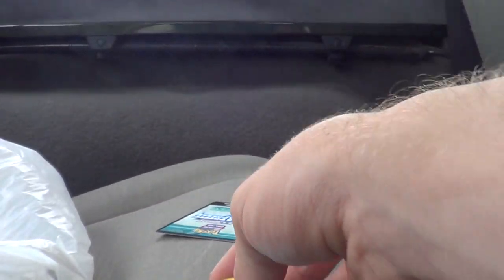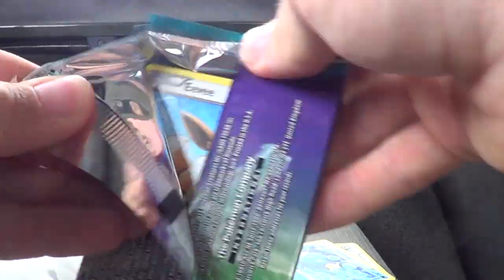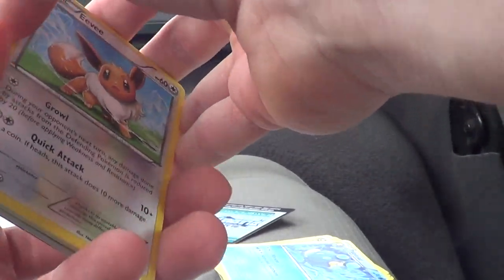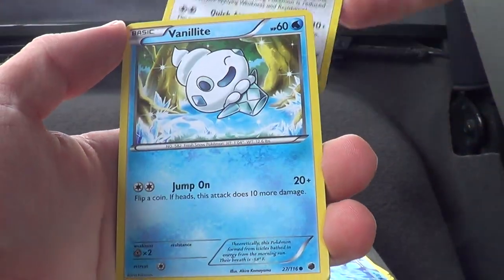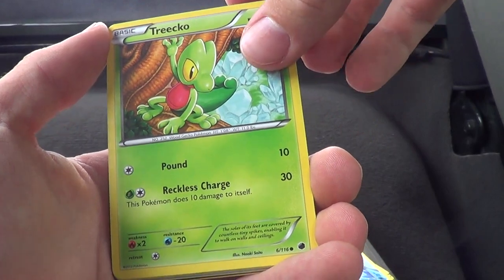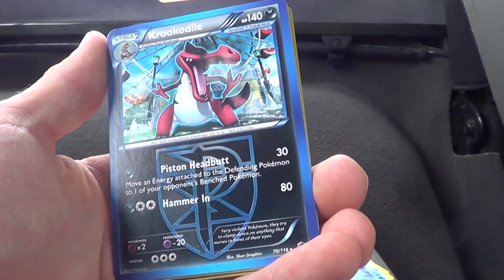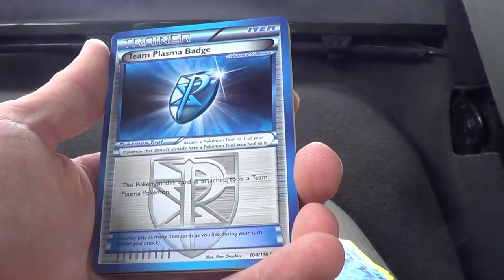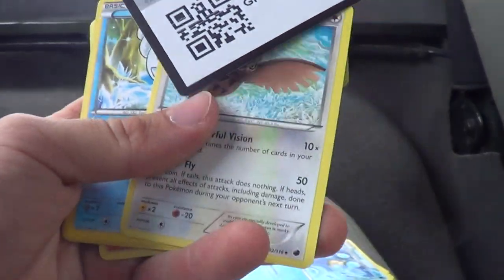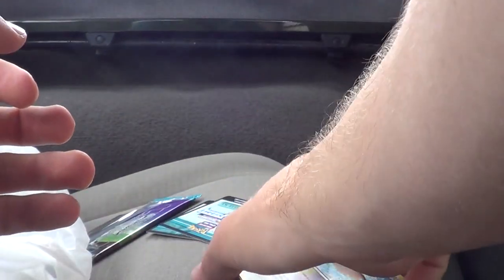Alrighty, that's not too bad. I got to find a place to put all these. Alright, to the next pack! Hooray! Oh man, I'm going to make a mess in here. So here we go, got Eevee, got a snow cone, seahorse, a tree gecko, a Crabba, and a Matang Reverse Hollow, and a pink crocodile - that makes no sense. Team Plasma Badge, a Lampit, a Noctowl, and a Eko. Not too bad.